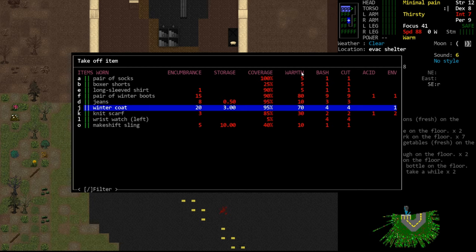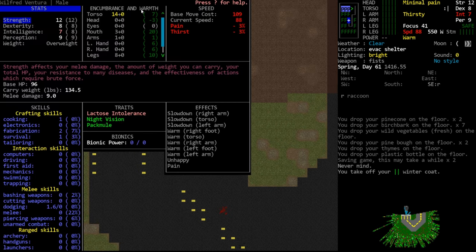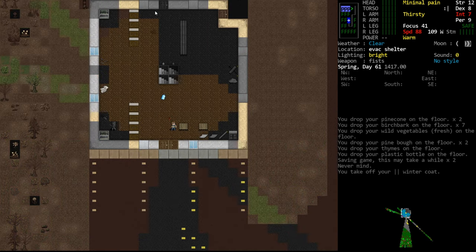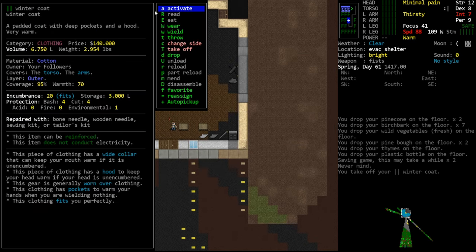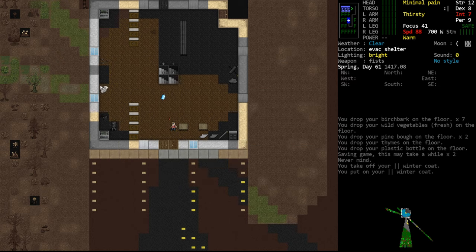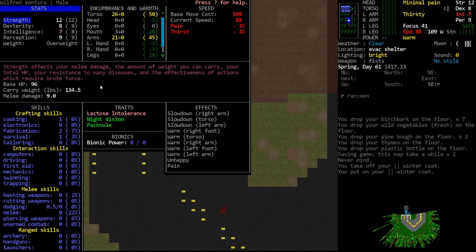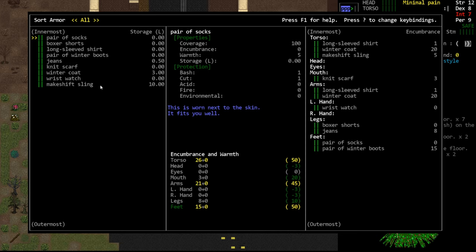To manipulate temperature, you either wear more or take off clothing. In the takeoff menu you can see warmth values easily. Our winter coat contributes 70 warmth to our torso. If we take off the jacket, the torso temperature drops all the way down to 7 – a much more manageable level. We don't really need the winter jacket for warmth, but in the early game this extra thick layer gives us added protection on our torso and arms, and it will get colder at night.